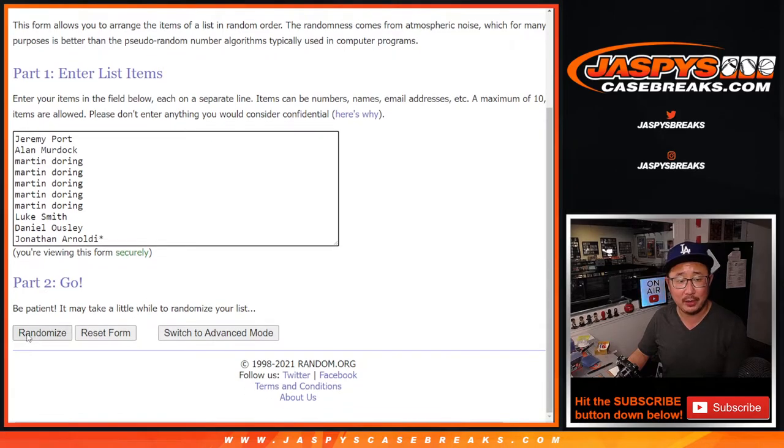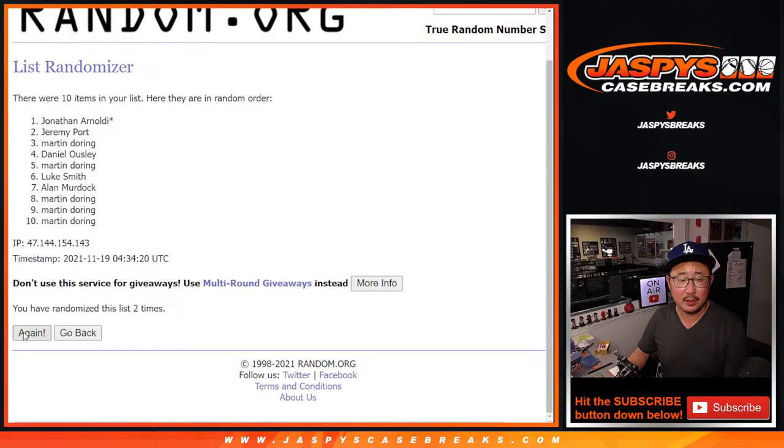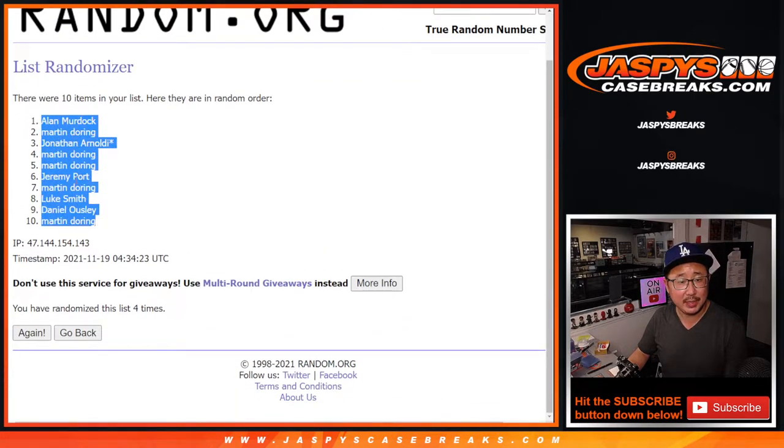Two and a two, four the hard way. One, two, three, and four. Got Alan down to Martin.